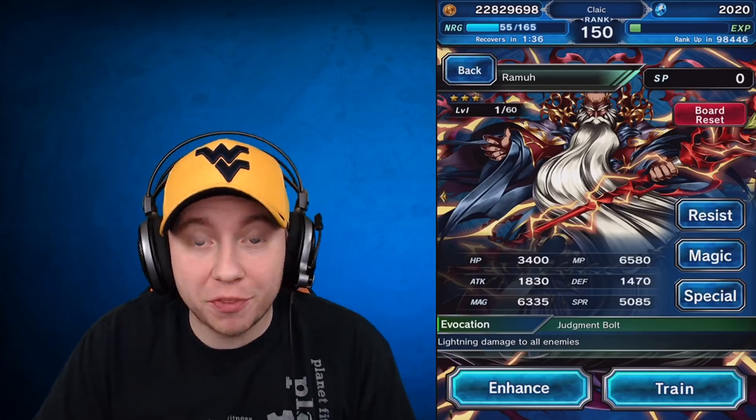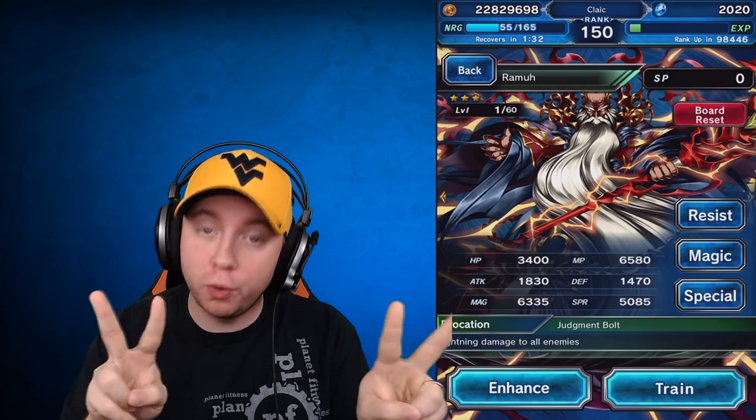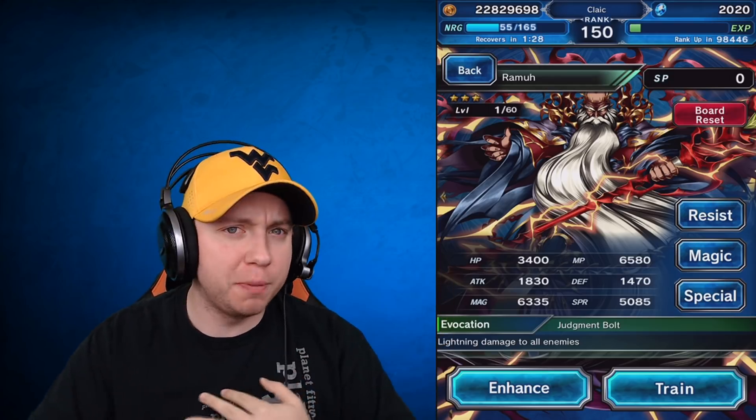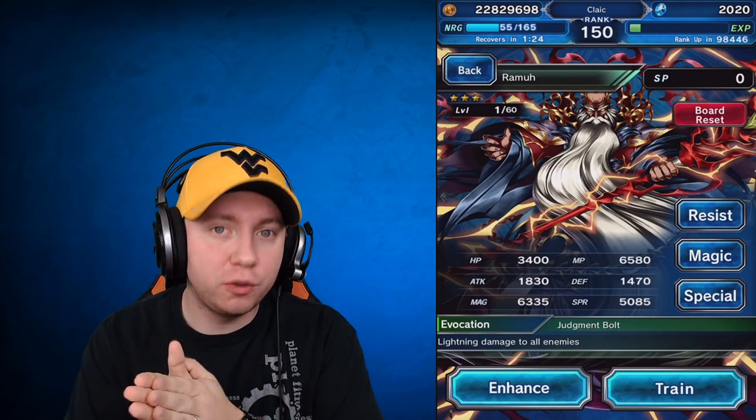What's going on YouTube, Klaikyzolt back again with another Final Fantasy Brave EXVIUS guide. The three-star espers — the two new ones, Ramuh and Shiva — are out, and I decided to tackle Ramuh first because I believe he's the easier one. I just got done taking him down, so let's get into how we do this battle.